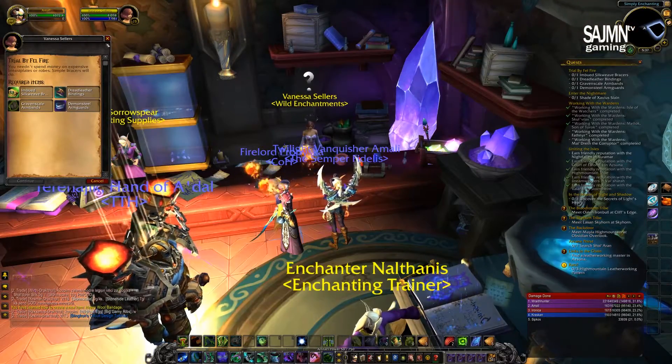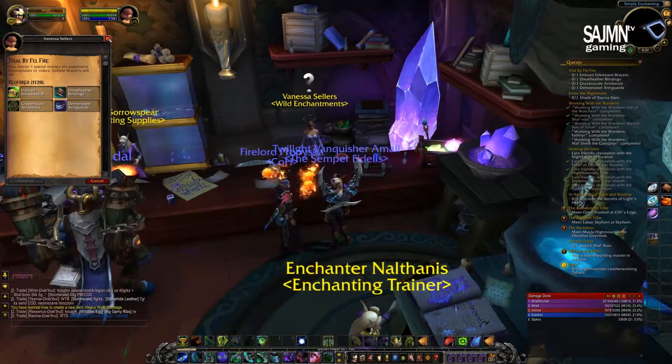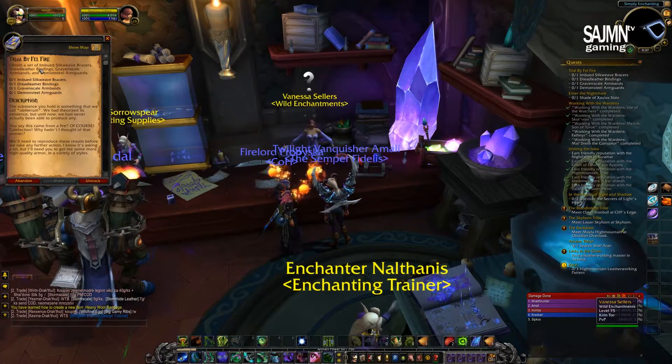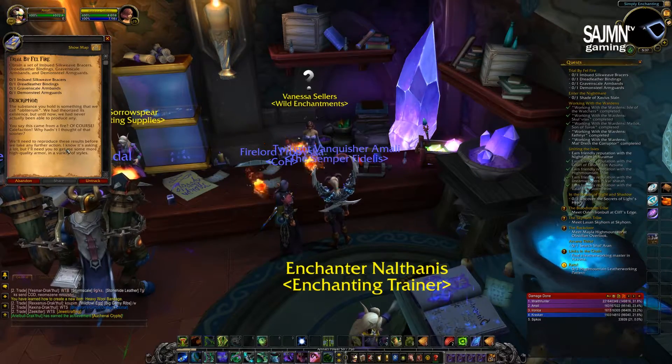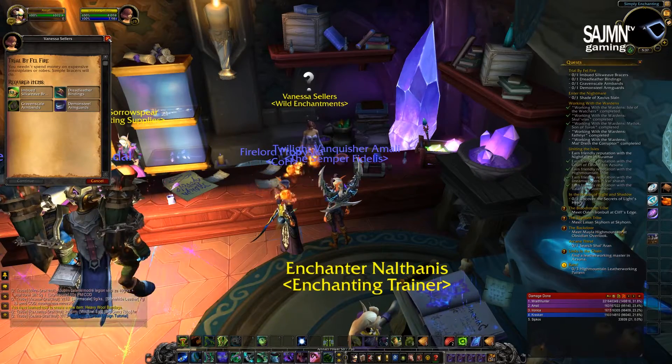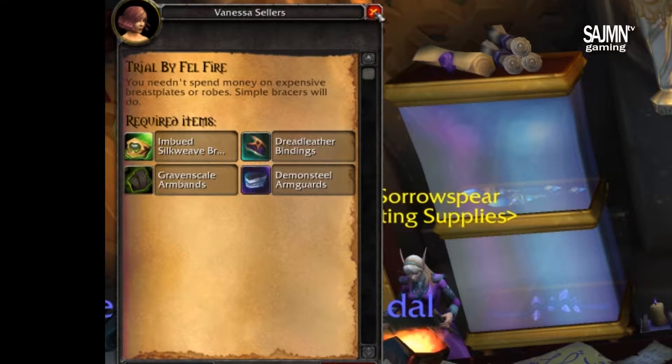In order to start your obliterium forge, you need to finish a few quests. It starts with Trout by Felfar, which you can get at the Enchanting Trainer, Vanessa, shown on the screen. Vanessa needs 4 items: one Inwood Silkwave done by tailoring, two of the items done by leatherworking, and the last one by blacksmithing.